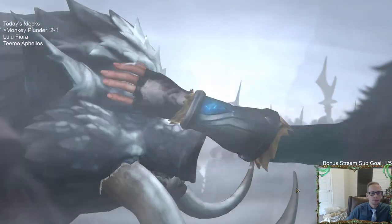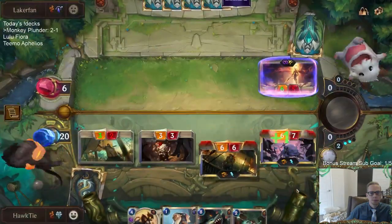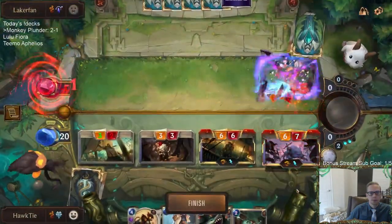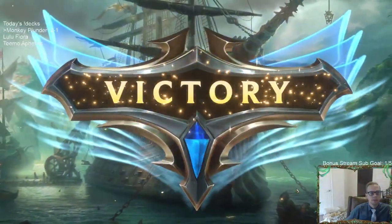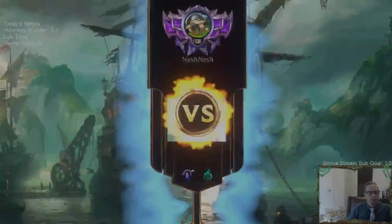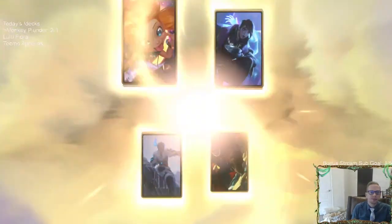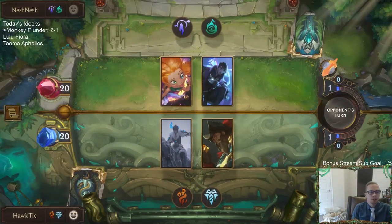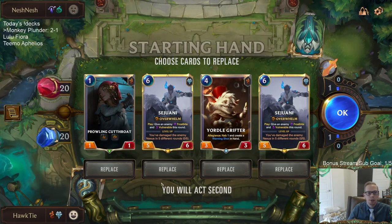Zoe Aphelios — so even though I'm not playing the most Plunder cards to make Powder Pandemonium the best it can be, I think we're just playing a good deck that has Powder Pandemonium in it. We do have the Attack Token on turn six. I kind of want to keep Sejuani but we're going to need early stuff. I'm just going to mulligan the fours and the sixes.